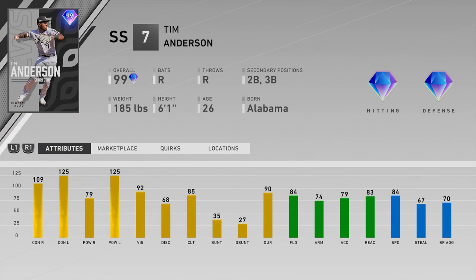Number twenty is Tim Anderson of the White Sox — another problem with righty splits. He's got 109 contact versus right but only 79 power, below the 80 threshold. At this point in the year I'm looking for over 100 versus righties. Tatis is just better with way better righty splits, the same speed, better stealing, and Anderson's 74 arm is dangerously low. Tim does have great lefty splits at 125/125, but we prefer righty splits, and the better options are just too good to pass up.